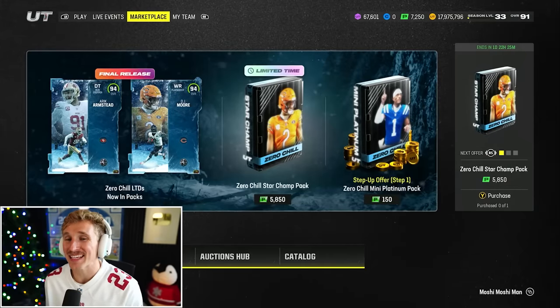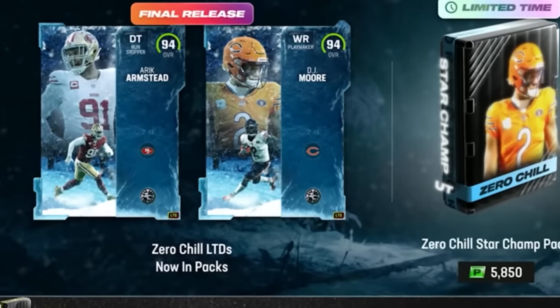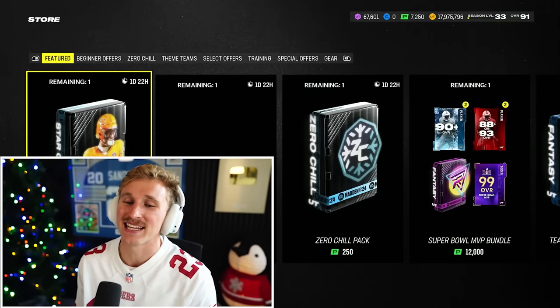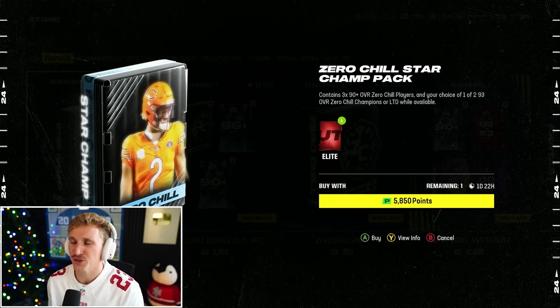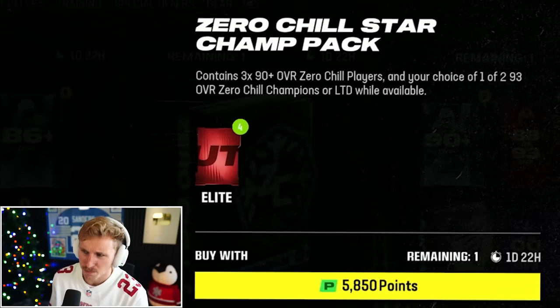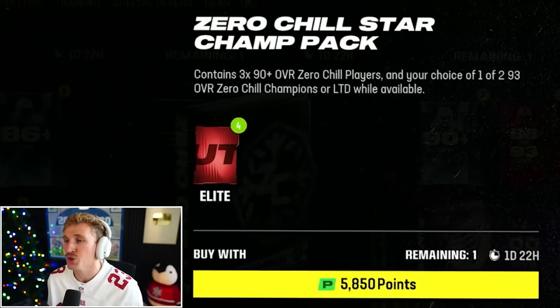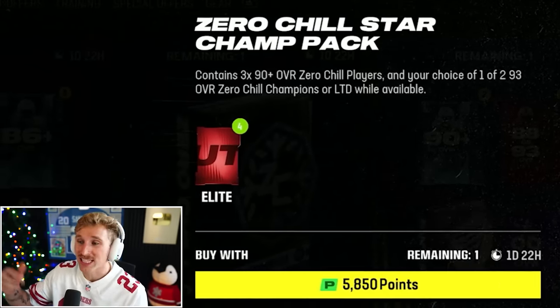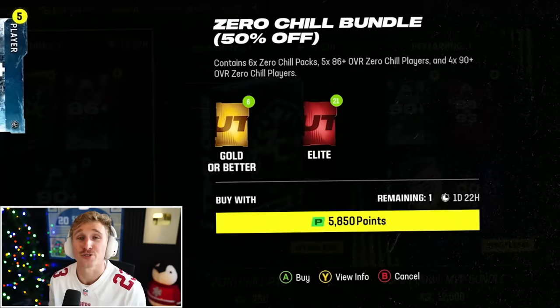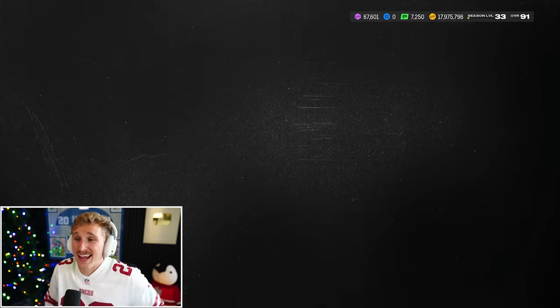Today is a perfect day. Eric Armstead and DJ Moore Limiteds are in packs. That Eric Armstead is a menace, but I love DJ Moore — glad he got a card. There's the Zero Chill Star Champ Pack in the store right now. You get three 90-pluses and a choice of either a 93 overall or a limited while limiteds are available. And there's also a Zero Chill Bundle half-off.